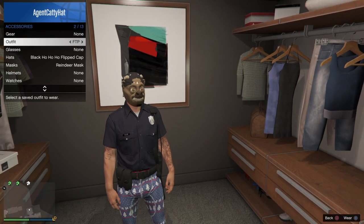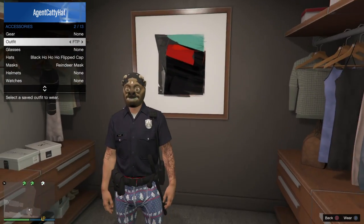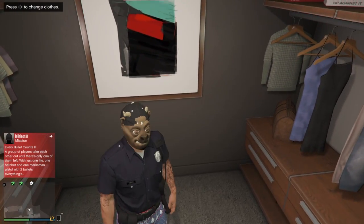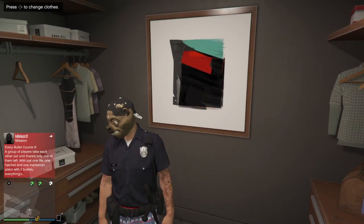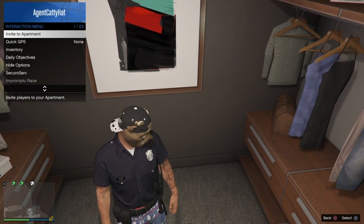So this first one is a cop outfit — it has the reindeer mask with the festive pants, the cop top, a reindeer mask backwards, a ho ho hat, and the elf shoes because they don't have any santa shoes this year again.